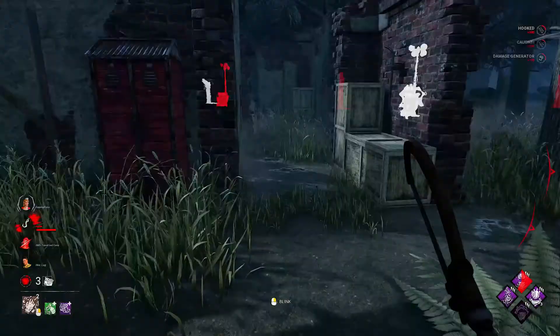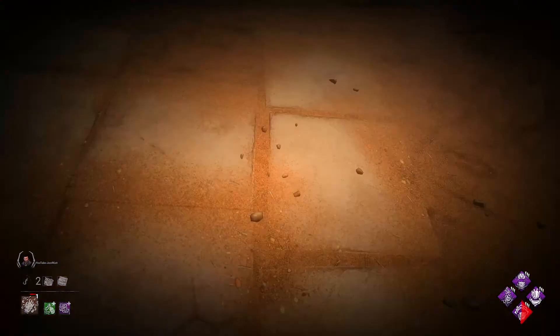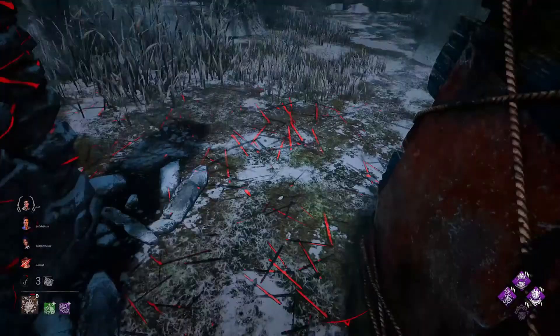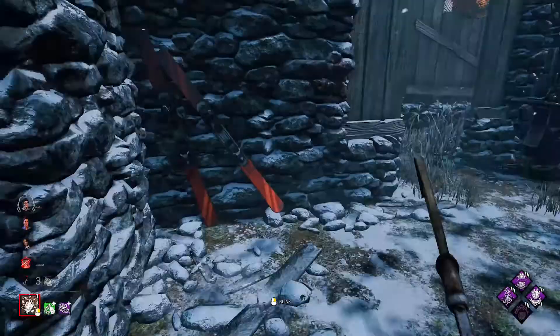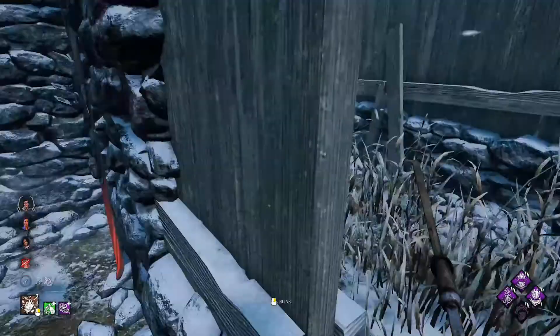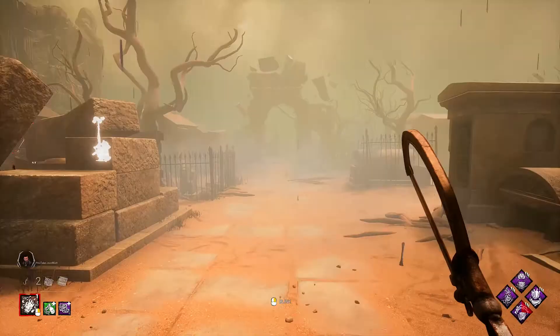Should you fully charge a blink and no longer want to travel the entire distance, you can look at the ground to shorten the blink distance. The more directly at the ground you look, the closer the blink will be. This does not change the travel time, so should you look directly at the same spot you're standing, it will still take the full 1.5 seconds just to blink in the same spot. This can be annoying if you're in a two-story building, because should you look at the ground in an attempt to shorten your blink, you will blink through the floor.